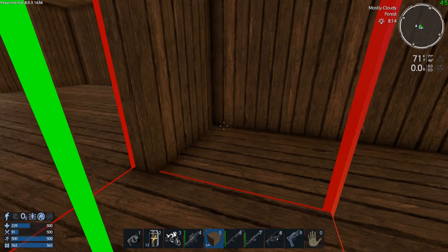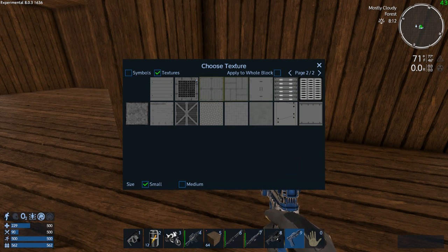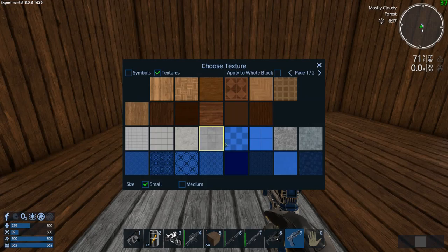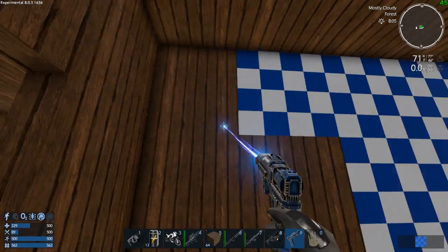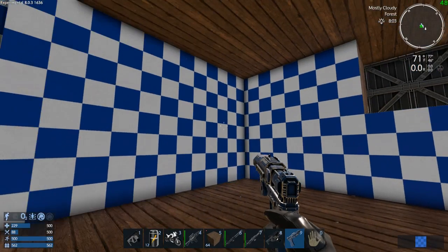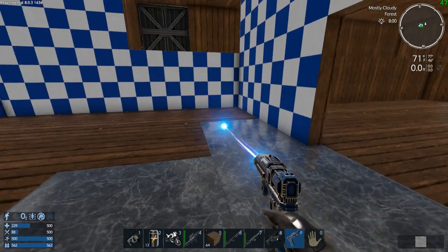OK so I think this is going to be our medical room. I can't see everything. I don't like how I can't see all my textures. Well that might be a little crazy — oh well. Maybe marble floors in the medical room.